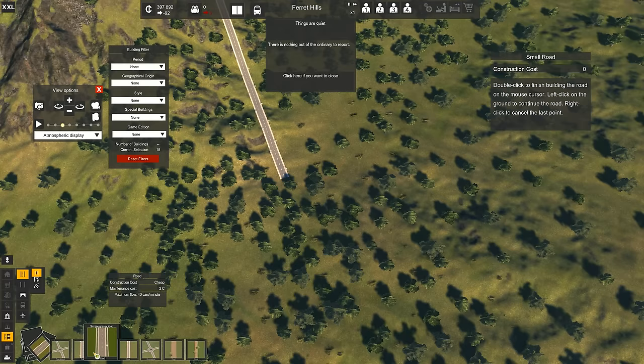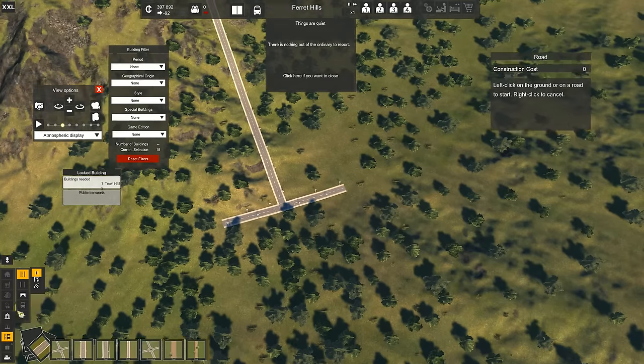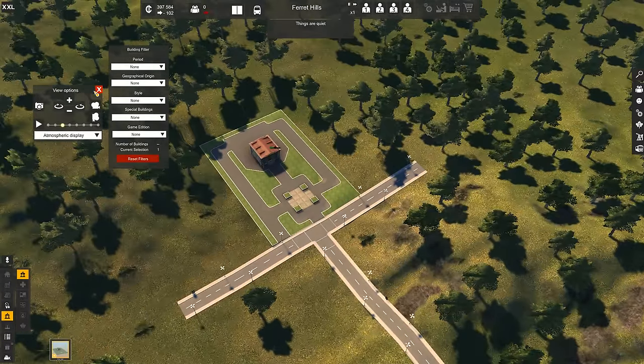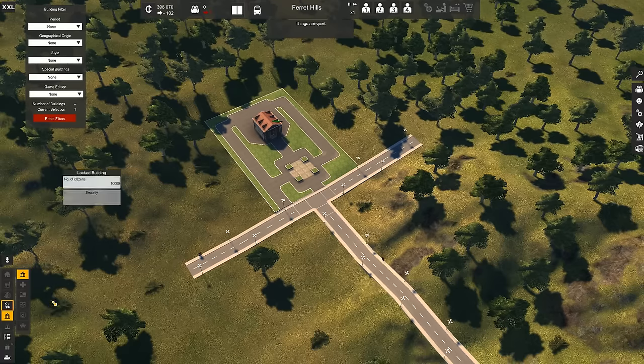Ideally a little bit bigger, but whatever — it's fine. Not a walkway, road — a regular road. There you go. City Hall needs to be built again before we can do anything else in this game. I don't need the view options; let's move that out of the way so you can see better. Alright, this is now building up.